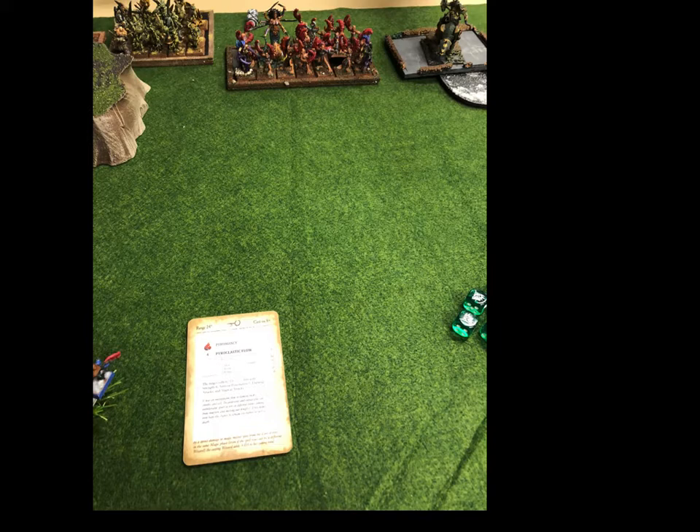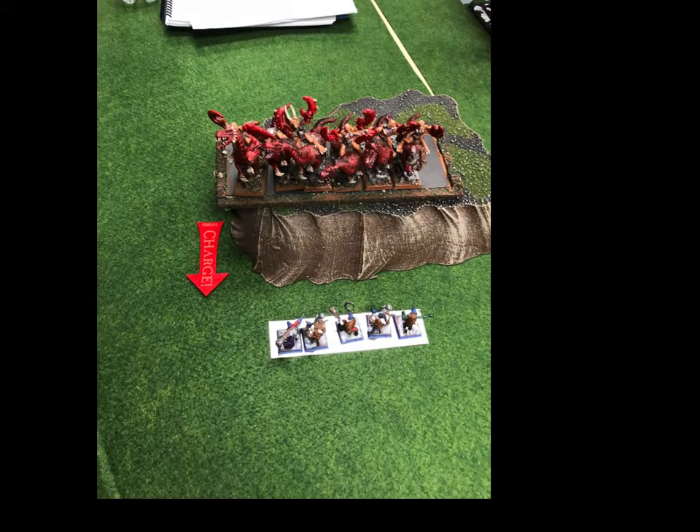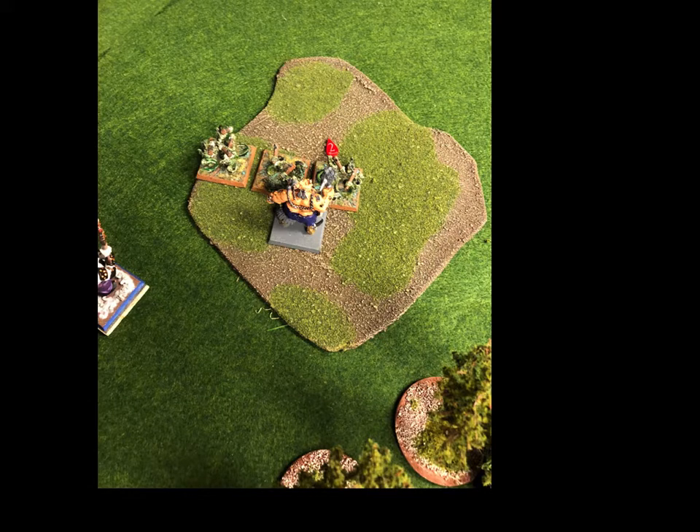I do a Pyroclastic Flow, pick off some Lobster Ladies, and then it's his turn. I moved up the Trappers to not only try to bait his units and trap them up a little bit, but to also throw things at them and try to get lucky and kill one. Looks like I do kill one, because they were seven strong at the beginning. So he's charging in there to take them out.